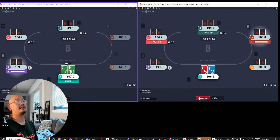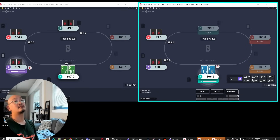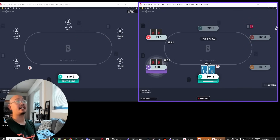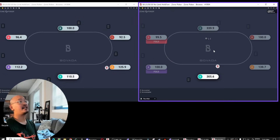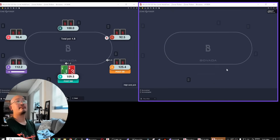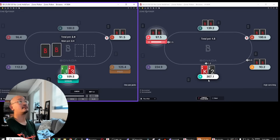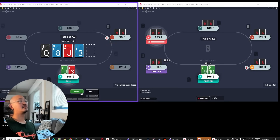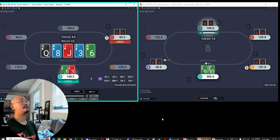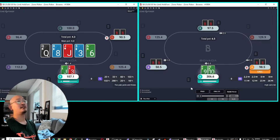I'm going to min-raise targeting this big blind. It was really happy that my opponent would just turn his hand face up against me — who knows if I made any more money by checking or betting, but it's possible I made a little bit more. Just going to call, leave all his bluffs in. Villain snap-checked back the turn. I don't think he's going to bluff enough on the river, so I'm just going to bet small here.